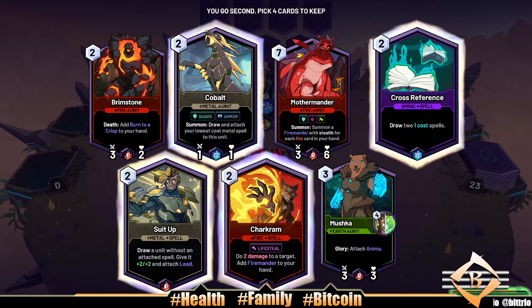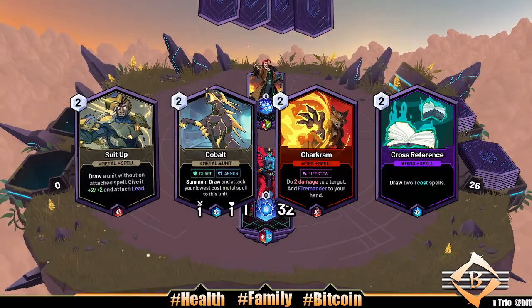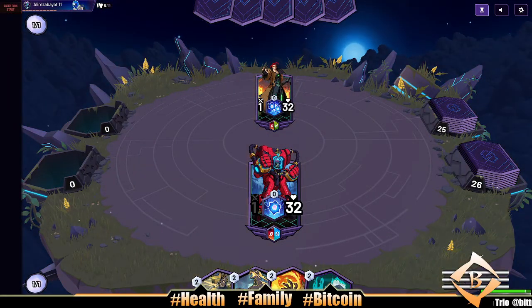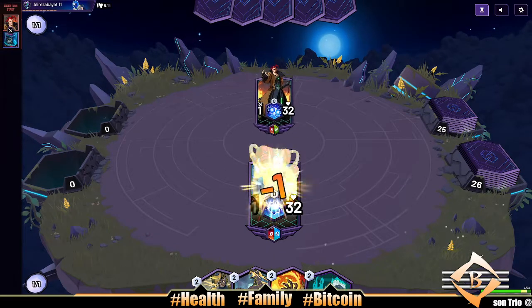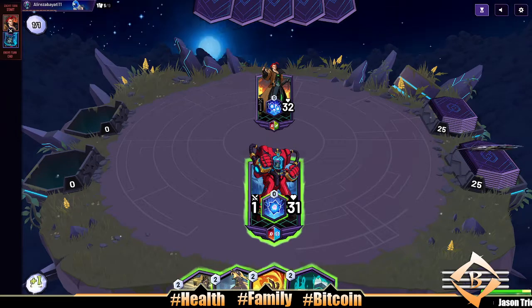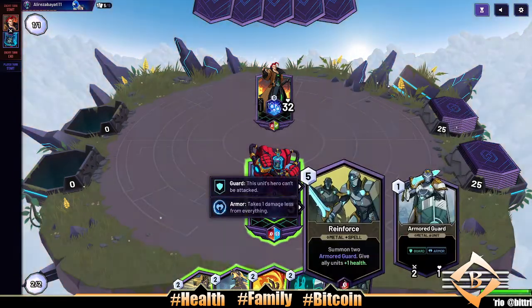This is good on turn seven as well as a seven drop. It has the anima enchantment, uses an anima. All right, let's get it in here — up against Ali Rez of Byati.